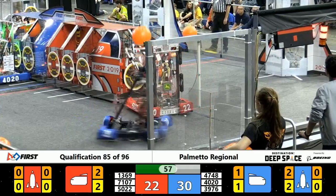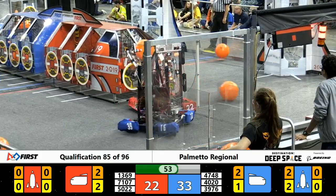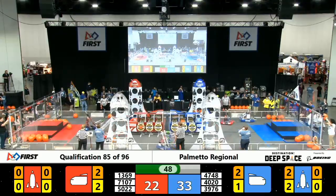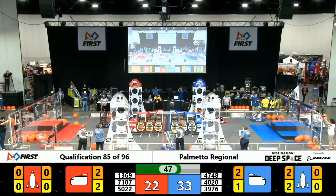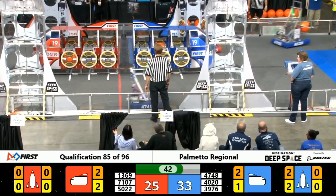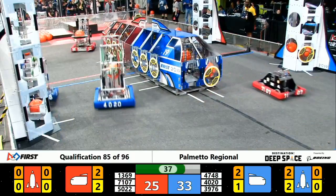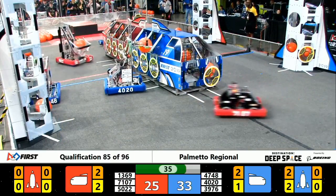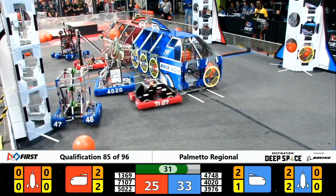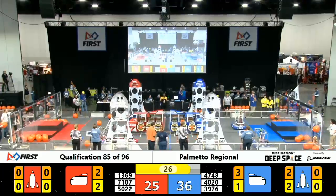50-22 working its way around 39-76 to place that cargo into the Red Alliance cargo ship. We've got 47-48 looking to try to pick up that cargo for the Blue Alliance. 50-22 Shockwave working its way around the Red Alliance cargo ship to make some three-point shots, and it was knocked out by the Blue Alliance.